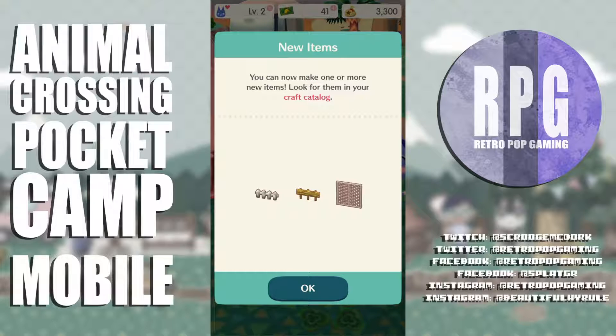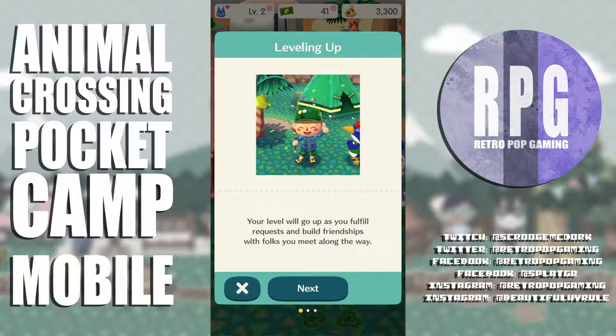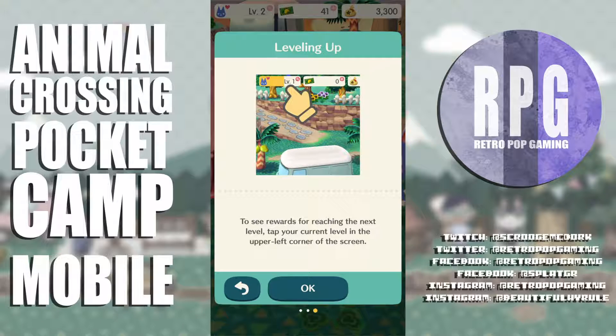10 leaf tickets and 1,000 bells! You can now make one or more new items — look for them in your crafting catalog. Your level will go up as you fulfill requests and build friendships with folks you meet along the way.